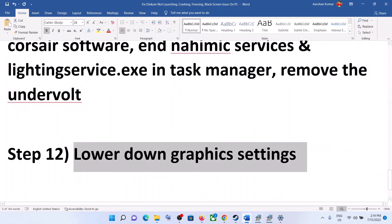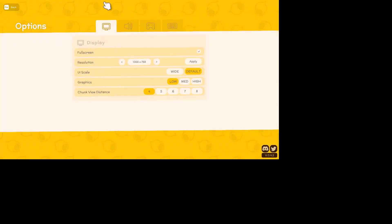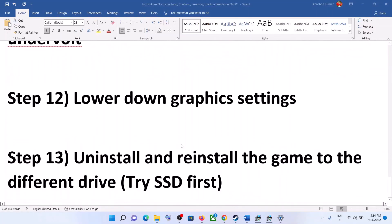The next step is to lower the graphics settings. Launch the game, go to Options, then Display. Uncheck Full Screen and lower the resolution — if it's set to 4K, try 1920x1080 or even lower. If graphics quality is set to High, select Medium or Low. Then check the performance.